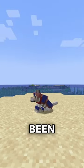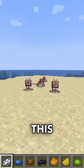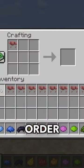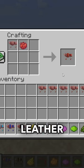Dyeable wolf armor has just been introduced to Minecraft and will be fully released in the 1.21 update. However, this cannot be done by tapping specific dyes directly onto a wolf wearing armor. In order to dye wolf armor, it has to be done via a crafting table and works in a very similar fashion to leather armor.